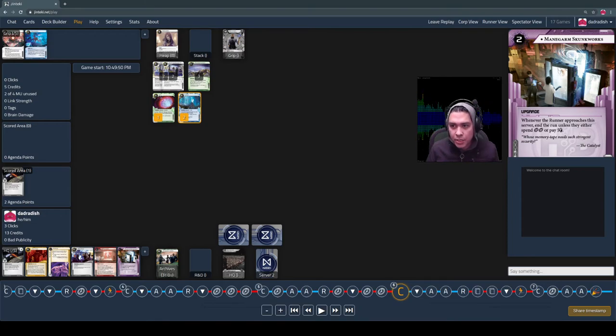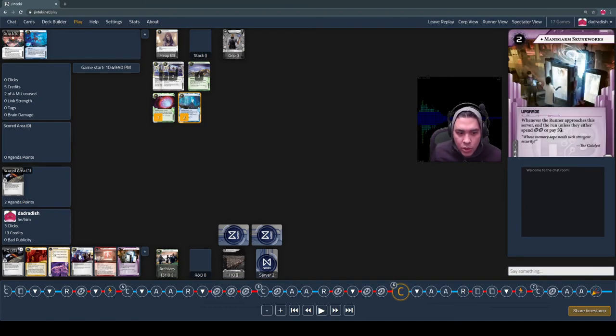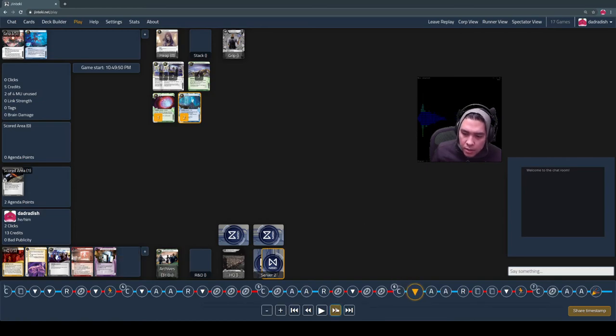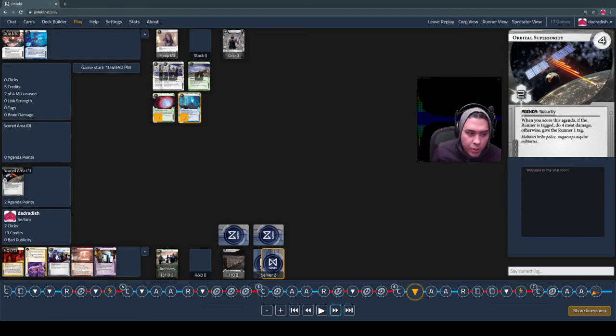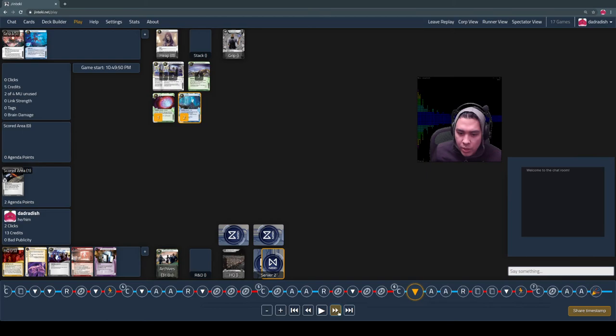When I started my turn, I drew Managarm Skunkworks — another defensive upgrade. When the runner approaches the server, you can end the run unless they spend two clicks or pay five. This is a really useful non-ice way to protect an agenda. The runner can pay three to trash it if they break through. I then go ahead and put in the next Orbital Superiority. I'm still betting that with two breakers out, the runner still has no barrier breaker. I can see Unity and Carmen, but no barrier breaker.